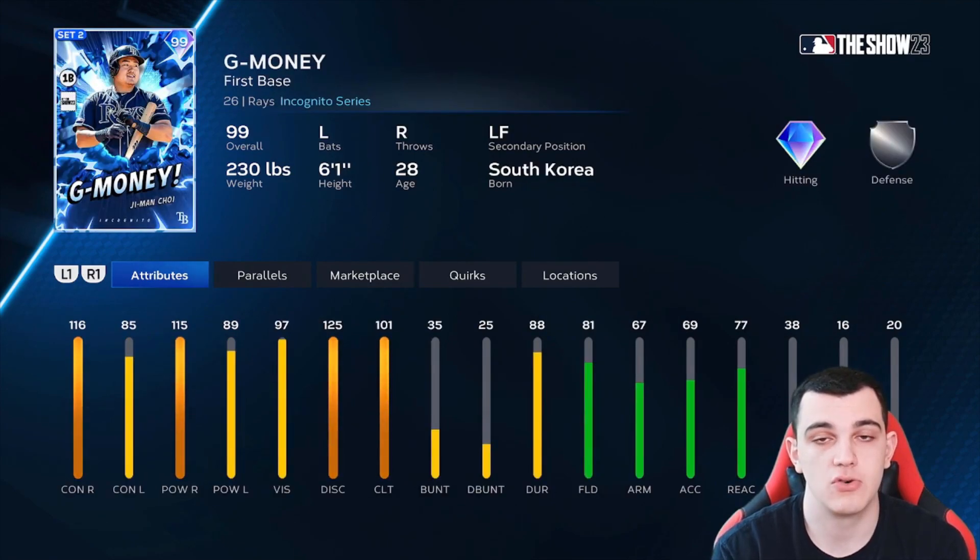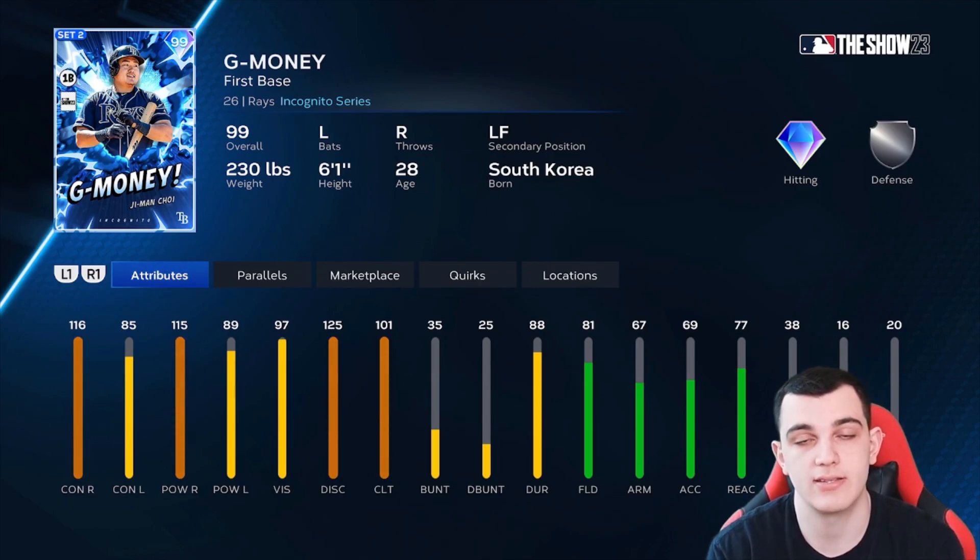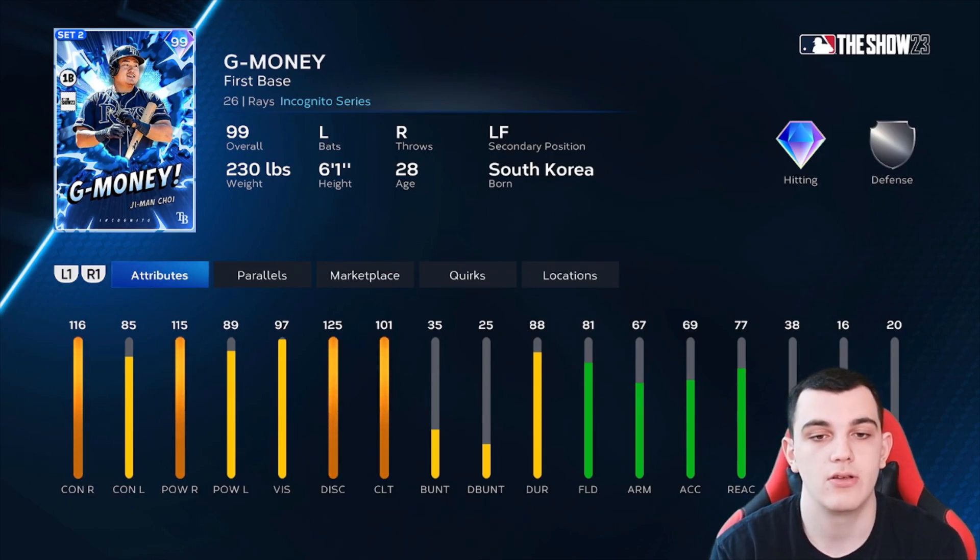G Money, aka Ji-Man Choi, is a fan favorite especially from Rays fans before he was traded to the Pirates. It's a solid card — 116-115 contact versus righties, 101 clutch, 85-89 versus lefties. But there are guys who are better against lefties, and his defense is only gold. Everything else is kind of meh. This card is the definition of C tier: good enough where he's not trash, but nothing special.